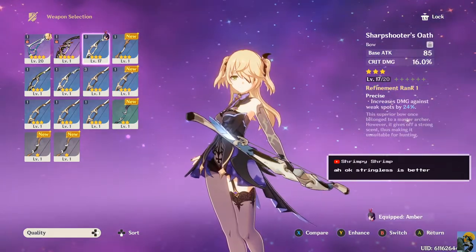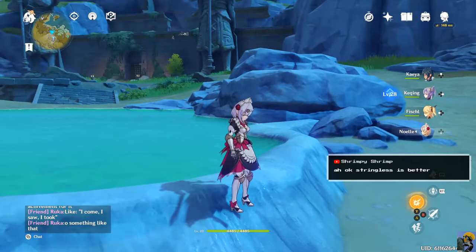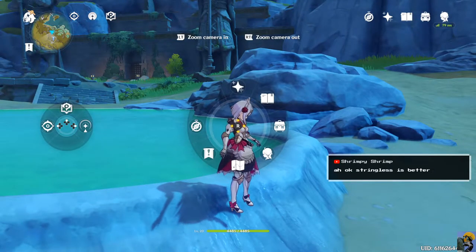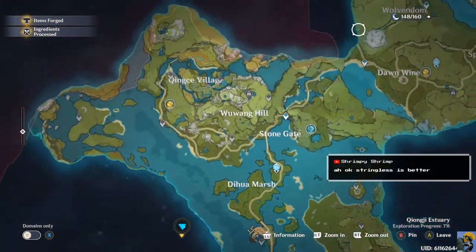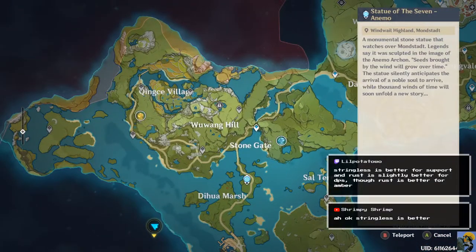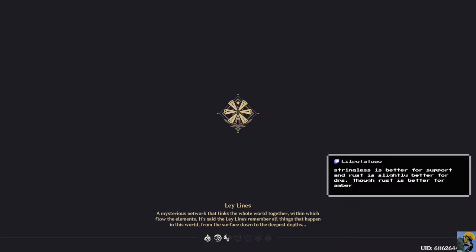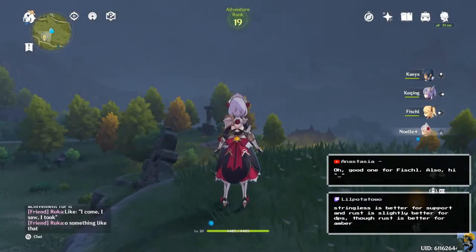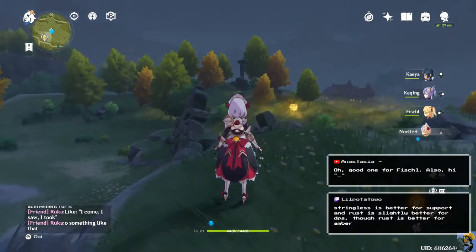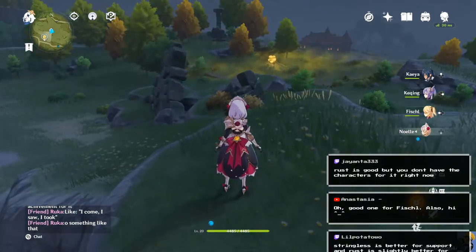Amber would definitely benefit from Rust over what she's got, perhaps. So what I want to do now is go ahead and look at the map. Rust is better for Amber - okay, little potato, cool. Well, I'll use it on her then. Good to have it.